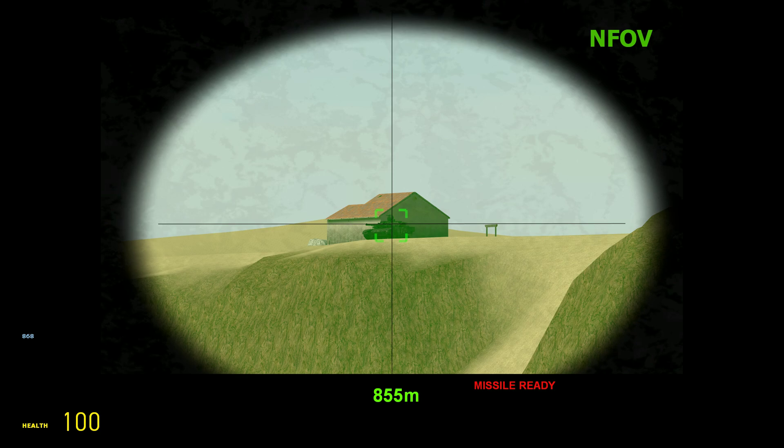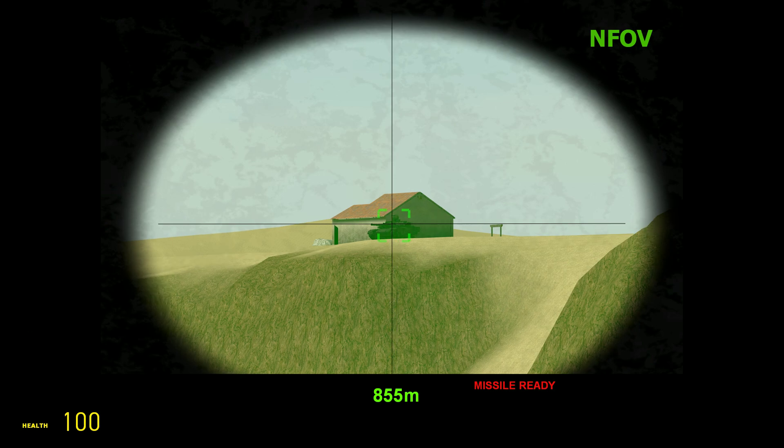The thing with this guidance system is the missile is not necessarily slaved to the cursor. All the missile knows is whether or not it is in line with the gyroscope on the launcher. Until I add some sort of drift or drop compensation system, you sort of have to adjust the missile on your own if it ends up drifting off a little bit. I'm just going to shut up and fire this and hopefully hit.